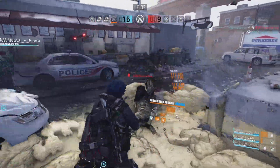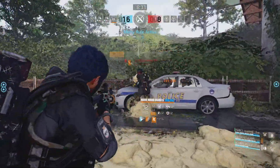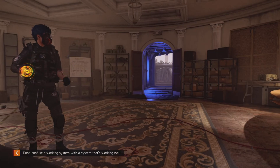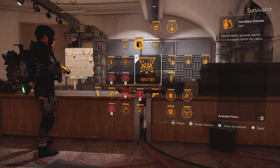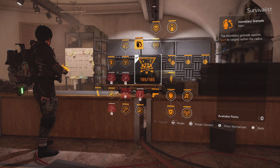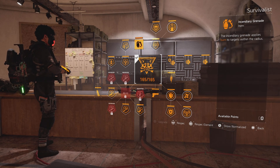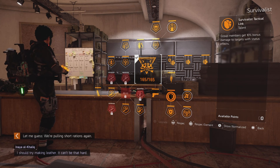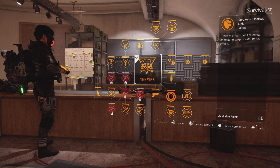The one thing about the Survivalist Specialization is it's all about crowd control and group play. Having those 3 skill tiers is going to benefit me and my group so much. We gain an Incendiary Grenade, and any target that we kill that's on fire will spread that burn to the next target within 10 meters, which is insane. On top of that, it also helps out my team — group members gain 10% bonus damage to targets with status effects.